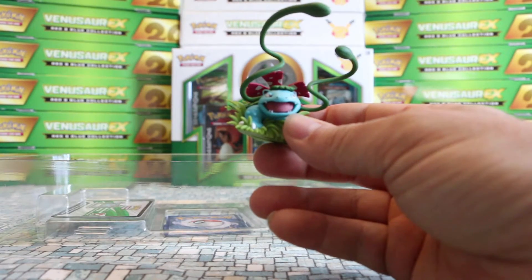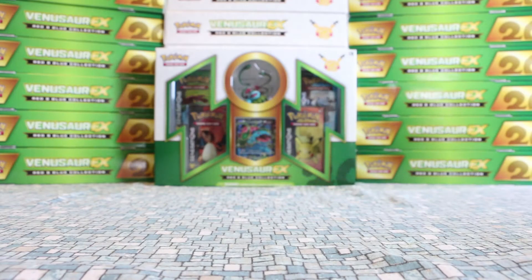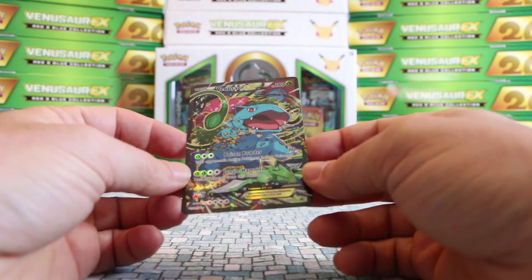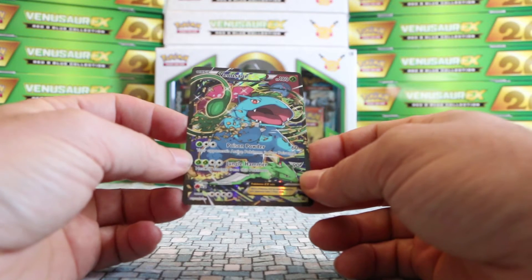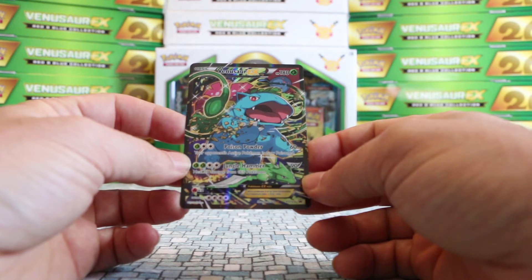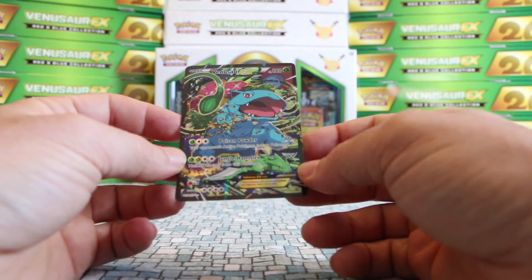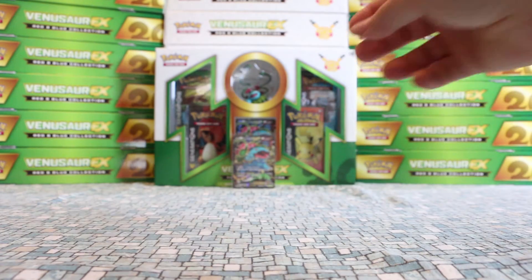On with the opening. Code card as always. Let's take a closer look at the Venusaur full art itself. That is a nice-looking card. Venusaur EX has Poison Powder, which does 60 damage, costs 1 Grass and 2 Colorless, and your opponent's active Pokemon is now Poisoned. Then there's Jungle Hammer, 2 Grass and 2 Colorless, which does 90 and heals 30 damage from this Pokemon itself. Let's sleeve this guy up and put him back here, along with the other one.